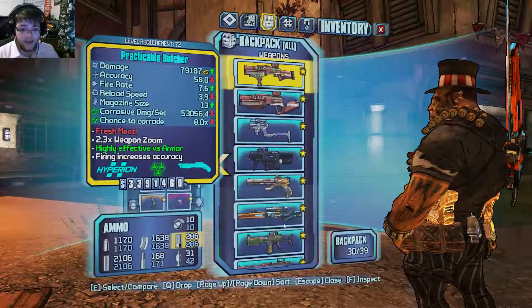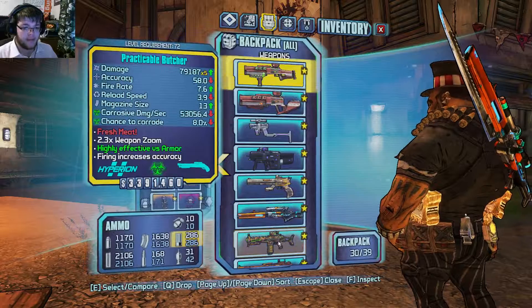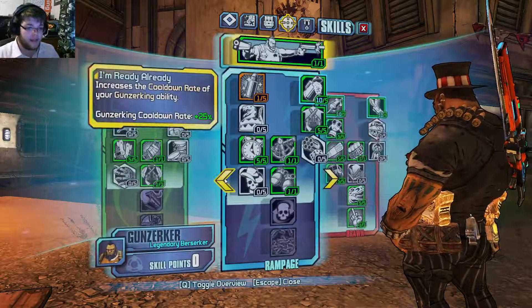I like pearlescents by the way, they're very shiny. I like them very much. They still haven't fixed the menu glitch — that's nice to know. But yeah, here's the build.